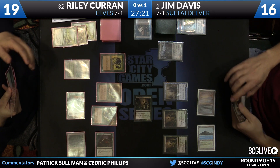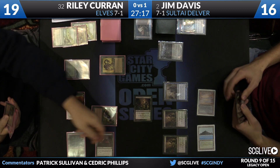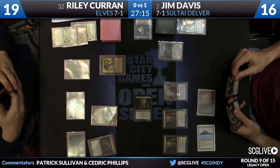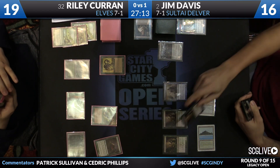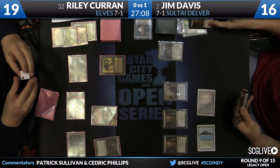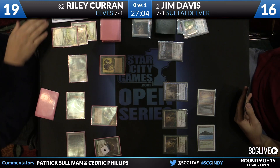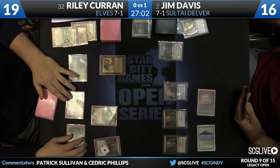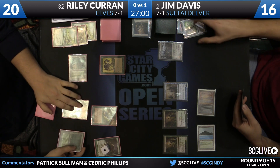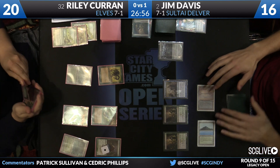Jim's in this weird spot where he kind of can't fire off his removal spell because then the shields are down and Riley doesn't play around anything. But if he just sits here and waits, Riley continues to do something with his variety of utility creatures. In spots like this where you're kind of done for, which is kind of how it looks from Jim's side of the table, I like just doing things to see if my opponent knows the interactions.